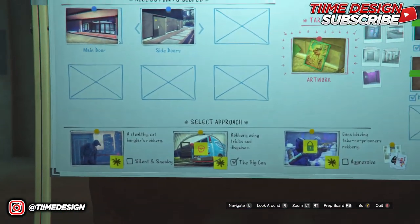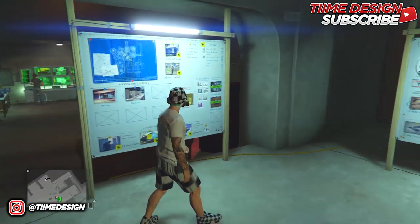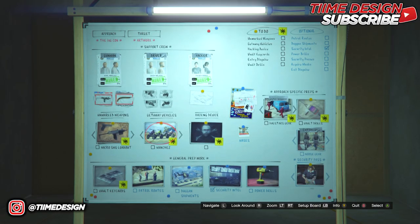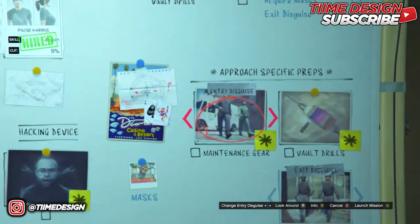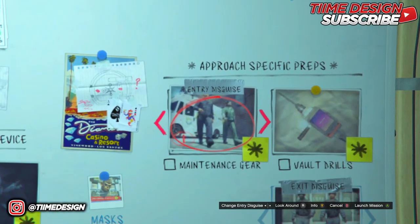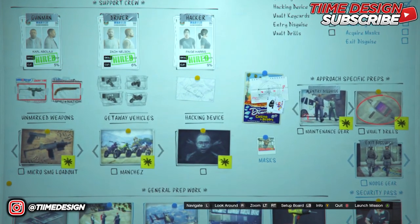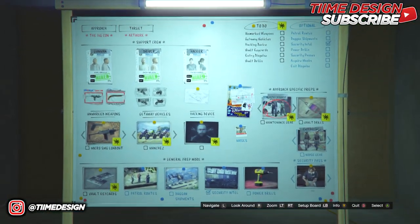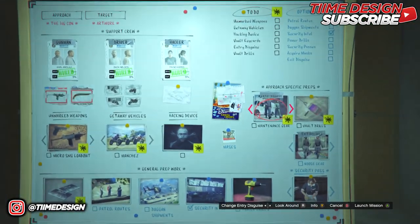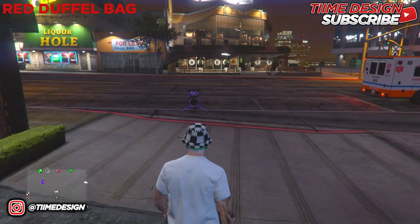Once you have the requirements — an arcade or a friend to host the job — all you want to do is tell them to start up The Big Con, which is the middle one, the Bugstar van. Once The Big Con is started, come over to the maintenance gear and start that prep job. The maintenance gear is the red duffel bag, the vault drill is the yellow duffel bag, and the NOOSE outfits will be the blue duffel bags.